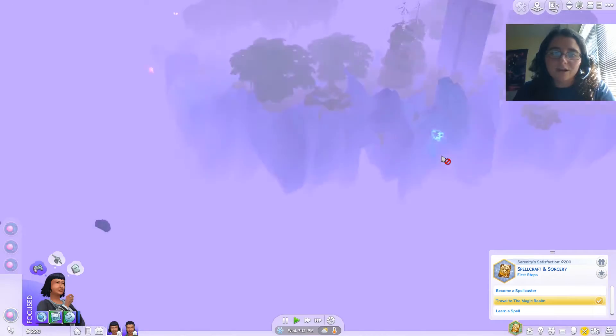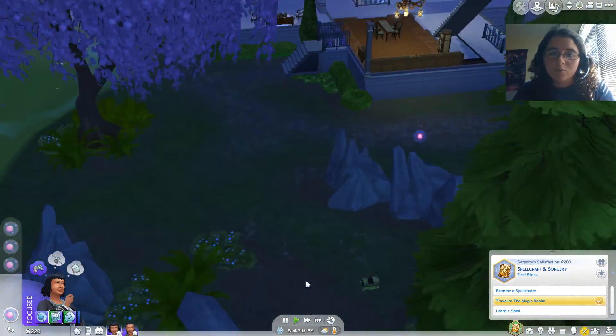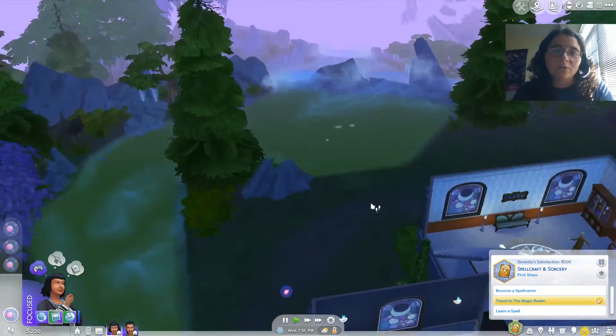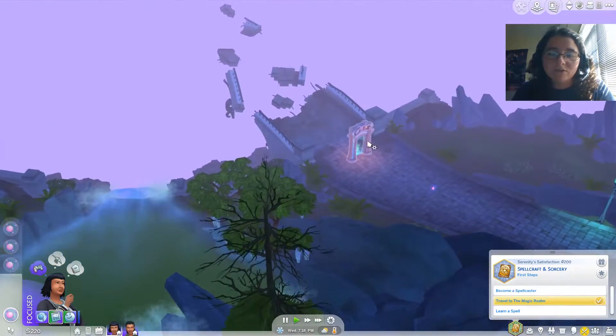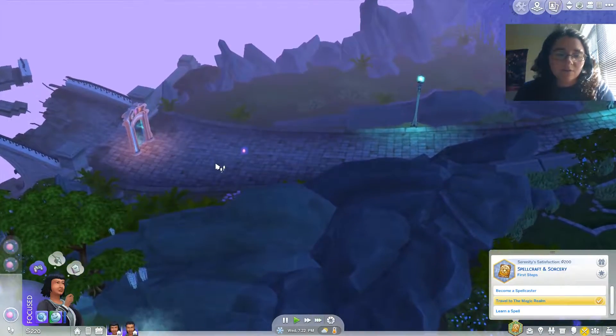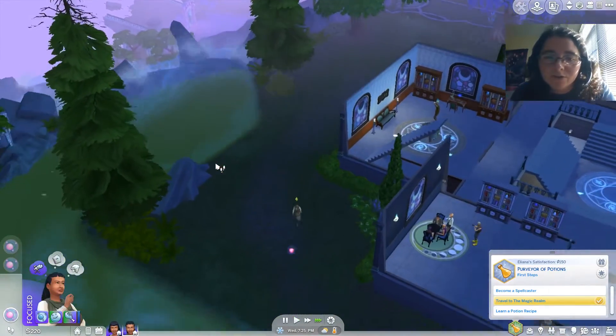Here's the thing about the realm — you can only travel to certain portions at a time. There's a way to do it. You have to travel between these different little bridges, almost. That's kind of where we're going. To be fair, we could have just had one of them become a spellcaster and then turn the other one into a spellcaster, but that's kind of advanced.